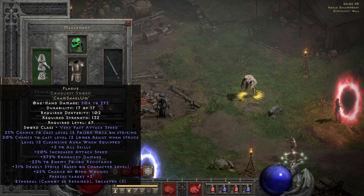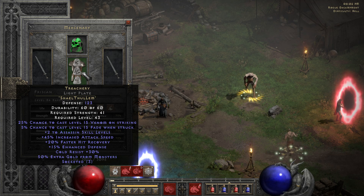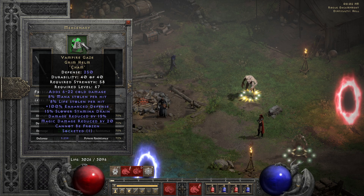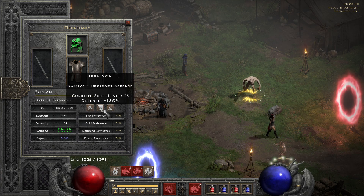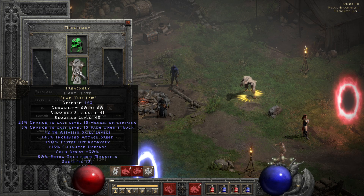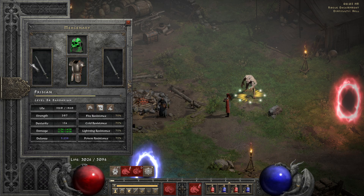For my mercenary, I opted to go Double Plague — an Act 5 mercenary with a Treachery in a Light Plate. So low defense, and also a Vampire Gaze. I guess there are helmets with lower defense but this also gives a lot of survivability. The reason for low defense is because of Iron Skin, which improves defense by a lot. If you have like a Fortitude or something, this goes up to ridiculous amounts and the mercenary will almost never get hit.